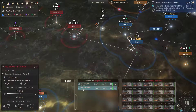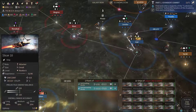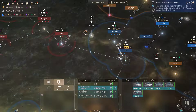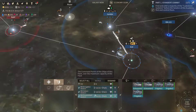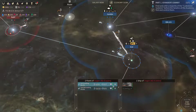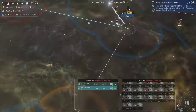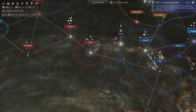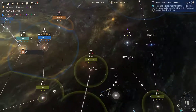It looks like the Cravers are amassing a heavy force here. They've got a lot of long-range units. We do have those cutters here — they'll be useful in dealing with those slicers in case the Cravers decide to attack us, which I hope they won't, but it's still possible.